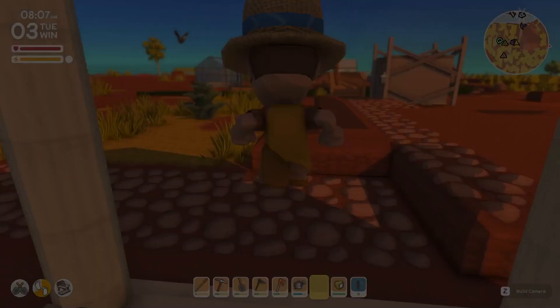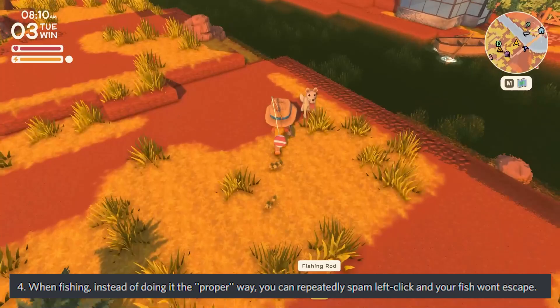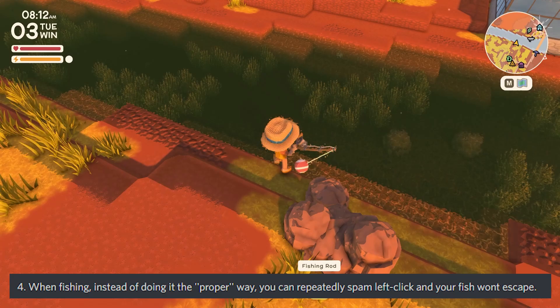Number four is about fishing — I have a separate video on this linked in the card on the top right. From a comment tip: instead of doing it the proper way, you can repeatedly spam left-click and your fish will not escape.